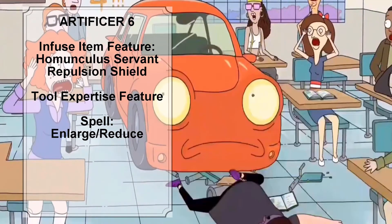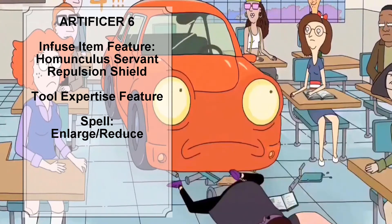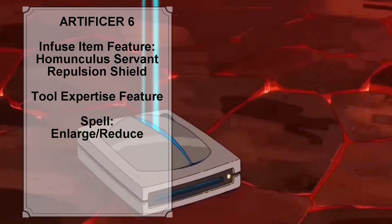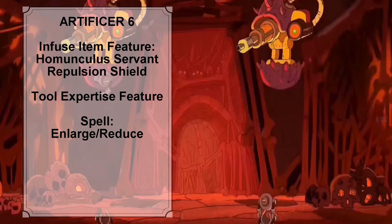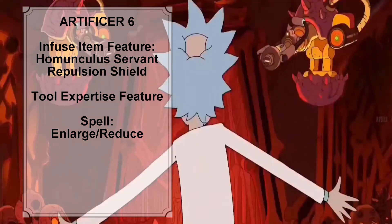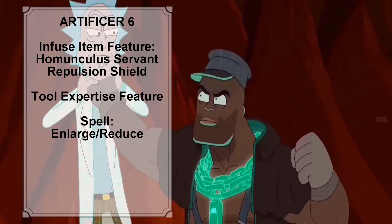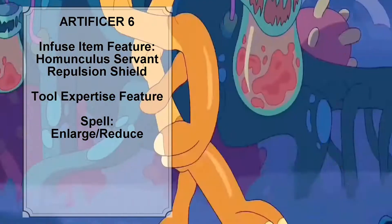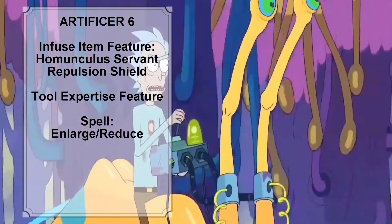At Artificer level 6, Rick knows two more Infusions and can infuse one more item. We are going to give Rick the Homunculus Servant and Repulsion Shield infusions. The Homunculus Servant allows Rick to create a special Homunculus to serve him — imagined here as a robotic version of Morty, since Rick has created robotic versions of Morty before. Rick also gains the Tool Expertise feature, which doubles his proficiency bonus for any ability check using tool proficiency. The number of spells Rick can prepare increases to 7, and we give him the level 2 spell Enlarge/Reduce.